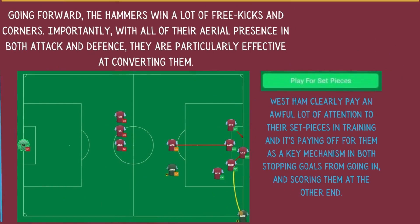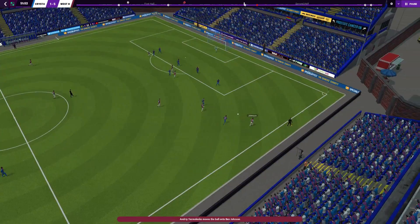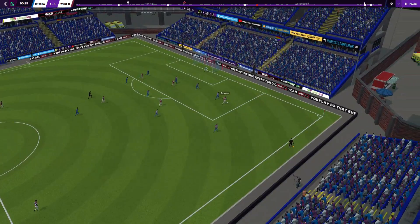Going forward, the Hammers win a lot of free kicks and corners. Importantly, with all of their aerial presence in both attack and defence, they are particularly effective at converting them. David Moyes' team have scored 12 goals from set pieces this season, the joint most in the league. West Ham clearly pay a lot of attention to their set pieces in training and it's paying off as a key mechanism in both stopping goals and scoring them at the other end. It's not as though they do anything particularly tactically elaborate.